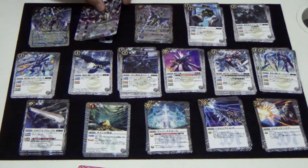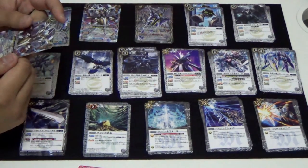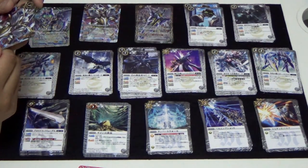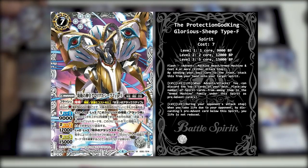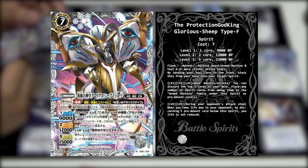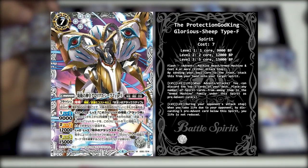The next card is the Perfection God King Glorious Ship Type F. In Japanese, his name is Bowenoshin'o Glorious Ship Type F. It also has a Flash Advent ability for Machine Beasts or Armed Machines at a cost of 4 and more. So the cost requirement is exactly the same. We'll move straight to the main ability.